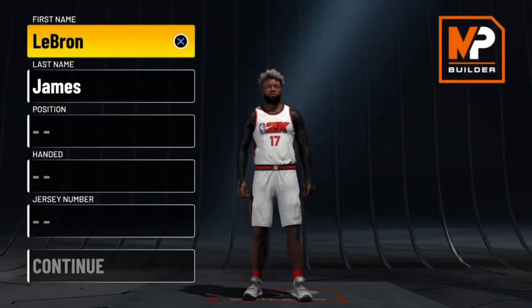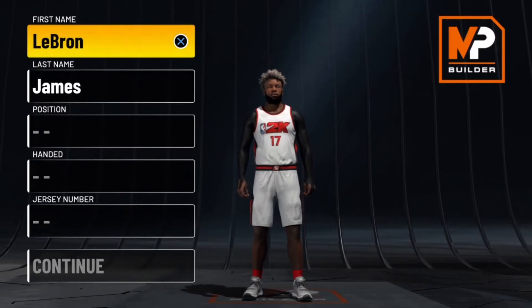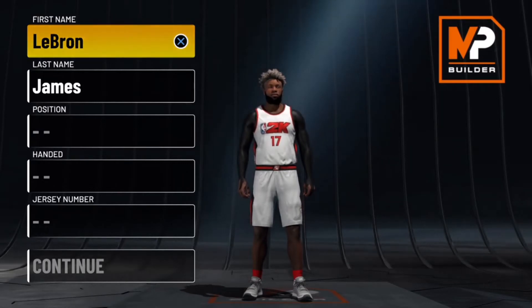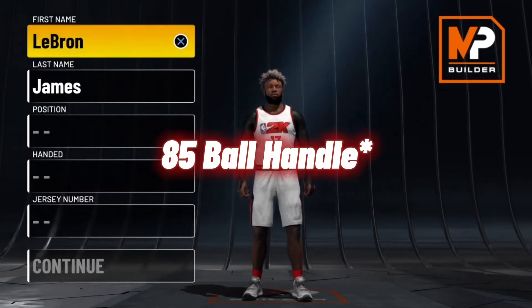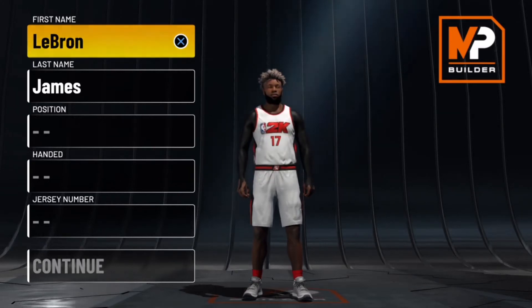Yo, what's good with y'all man, it's your boy just cheesy and today I'll be showing y'all how to make a playmaker bro. This playmaker is six-seven and it has 90 speed and an 86 ball handle. Like it's crazy. I don't want to waste too much time so let's get straight into it.